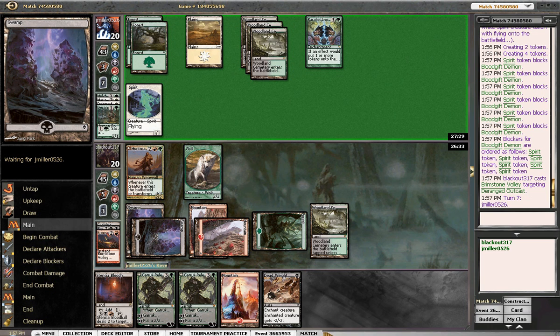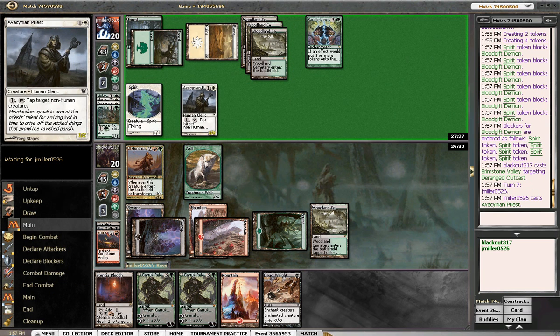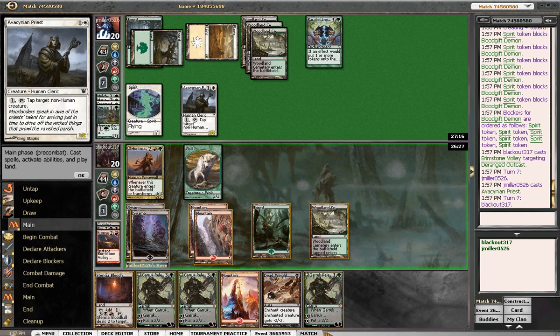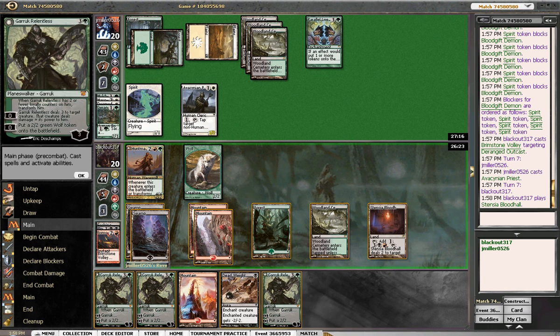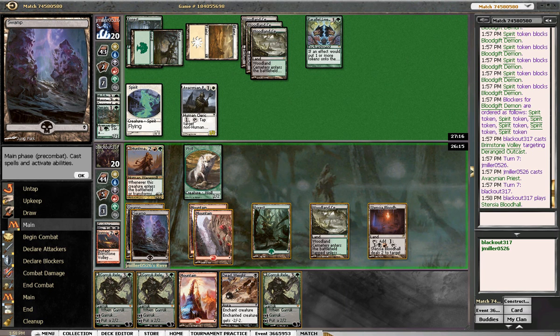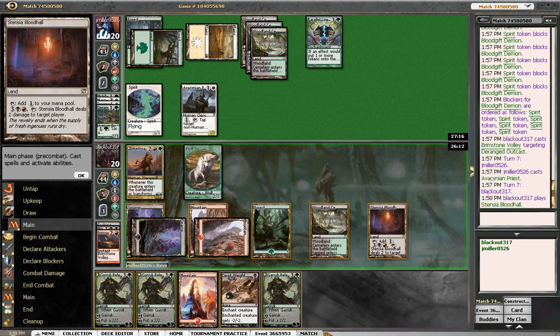Once he goes Spider Spawning we might be screwed. That is dying. Hey, what do you got there for us? Something that dies — sounds good. I think I'm gonna swing with both though. Another Garruk. Let's just get Garruk with it.